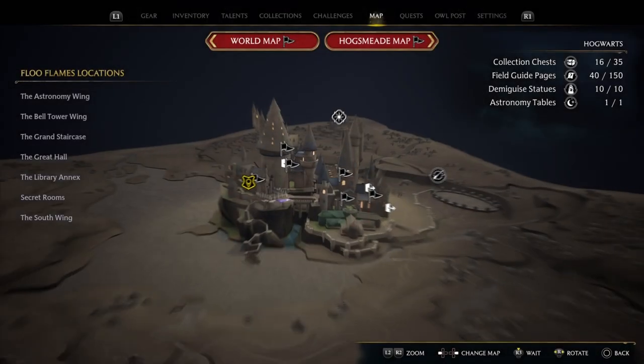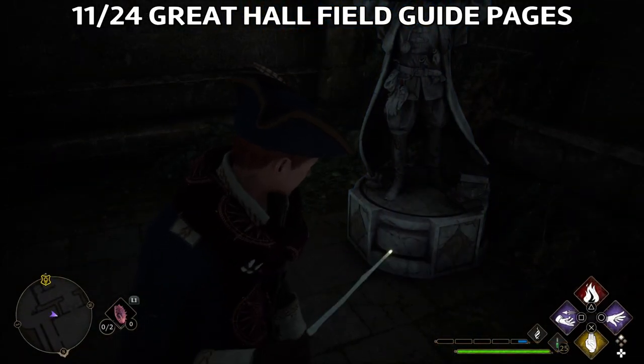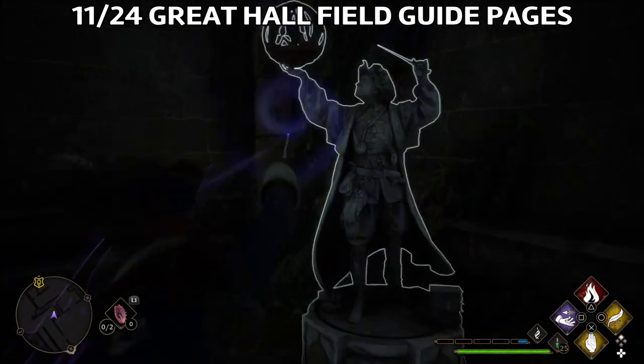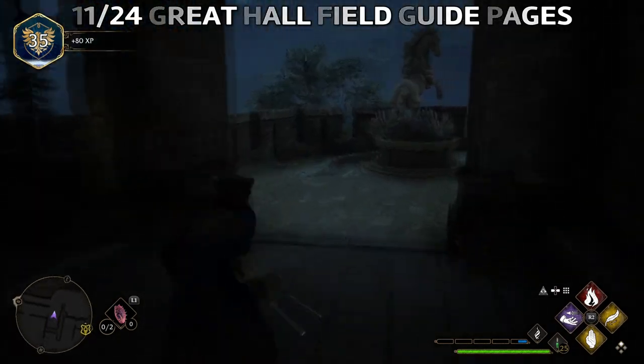The next one is again in the courtyard. You'll find a statue here — if you cast Revealio you'll see it as a blue image. Use Levioso or Wingardium Leviosa on the statue and it will reveal the page, then go grab it.